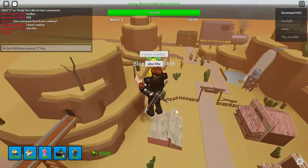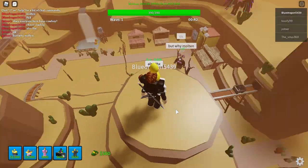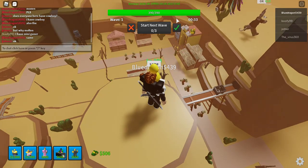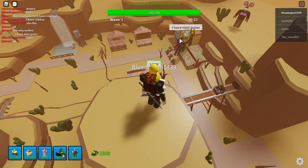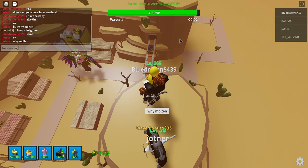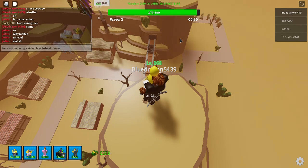Basically what you're going to want to do is get towers down as soon as possible. Right now we're kind of failing on the placing strategy. You're probably going to want to try to make these sides even, so keep that in mind. I'm doing a video on how to beat it on normal.